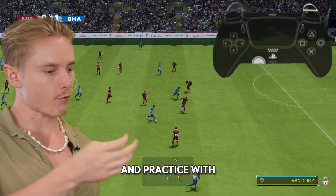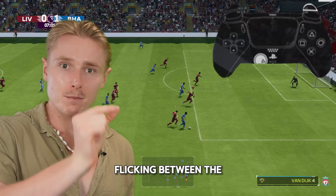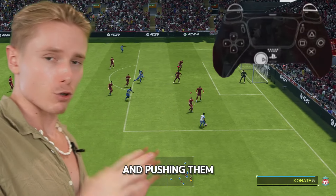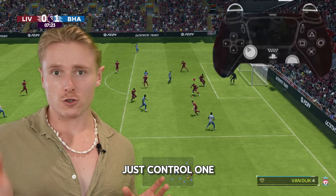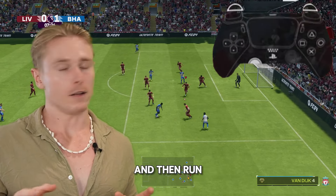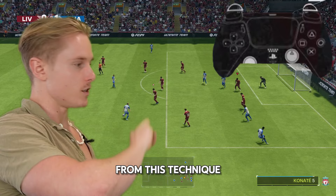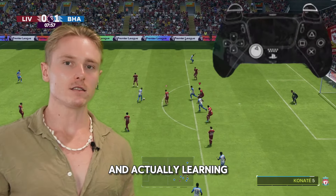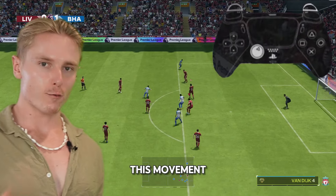If you're trying to learn right-stick switching and this technique, go into kickoff and practice with the right stick — flicking between the two center backs or flicking between the two midfielders and pushing them up. You don't want to just control one and then run up. You want to control both. And the way you control both is through this technique: using the right stick, flicking between both, and actually learning your ability to control both defenders.